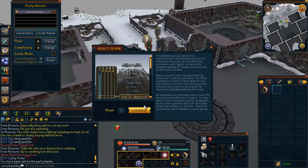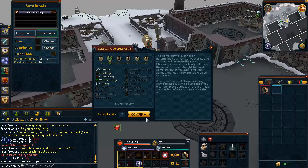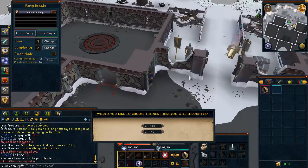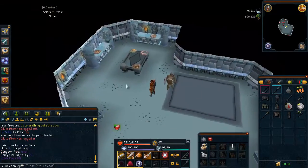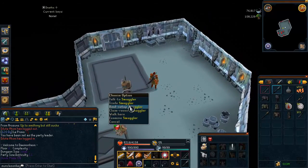What you want to do is come to Daemonheim, open up your ring, go to any frozen floor — it doesn't really matter which one — and go to complexity 2. Then climb down into the dungeon entrance. It asks me if I would like to choose the next boss I'll encounter since I have completed all the Daemonheim tasks. If you don't have them all completed, you won't have this.